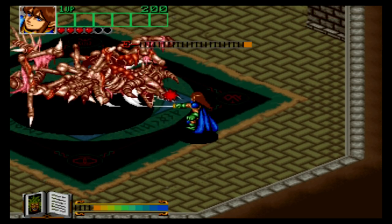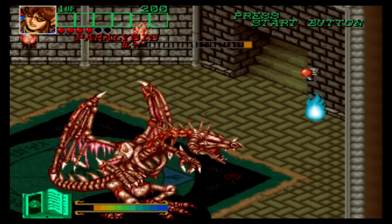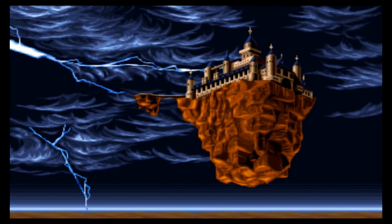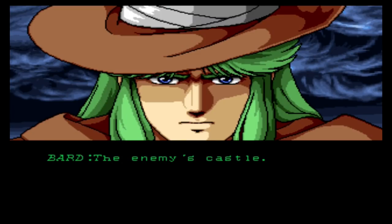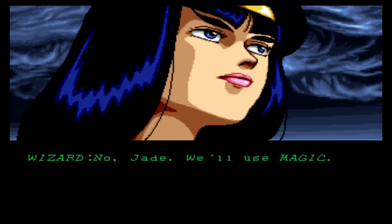The game also includes digitised speech in the cutscenes which are also nice and colourful. [Cutscene dialogue: 'What is that?' / 'The enemy's castle.' / 'Shall we grow wings?' / 'No days will you imagine.']